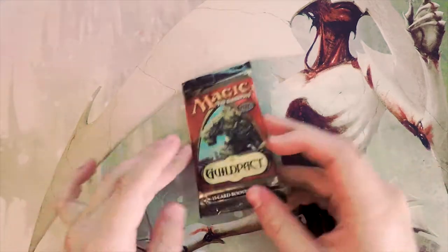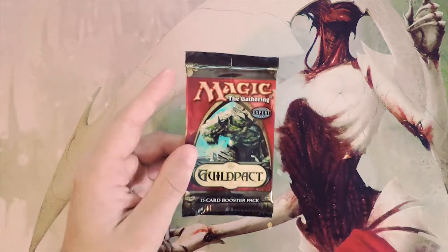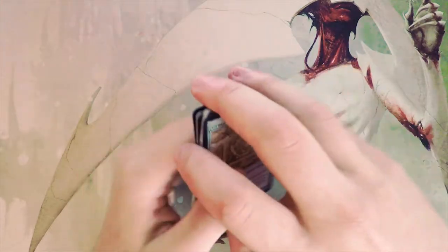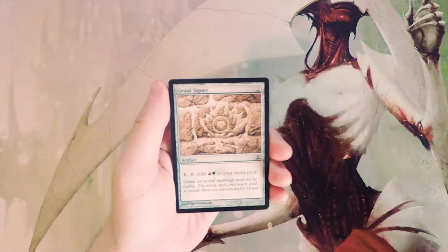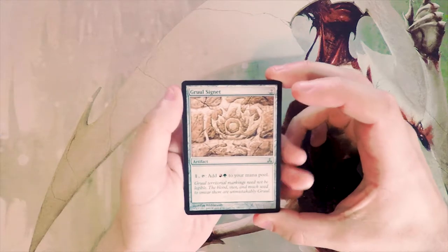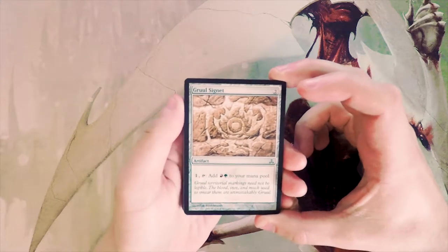What's up guys, welcome to the next episode of our Cracker Pack series. Today we're opening up one of my favorites: Guildpact. A lot of really interesting cards — sitting at the top we have Ley Line of the Void, our gambit of shock lands, and a number of really flavorful cards. This is one of my favorite blocks. The original Ravnica block was fantastic. We're going to go through this as if it's pack one, pick one in a draft environment, so we'll look at all the cards and see what we'd take. I'm not the best limited player, but I'll do my best — if you disagree, let me know in the comments.